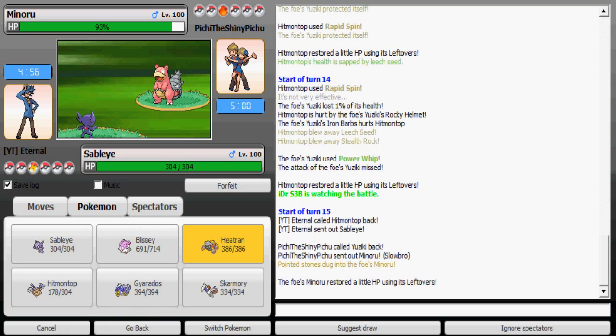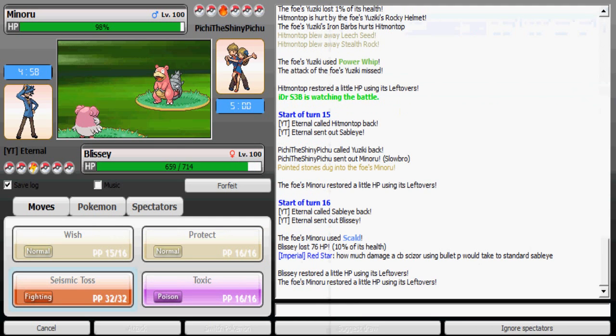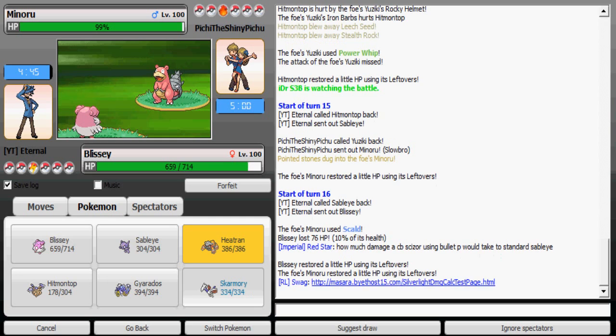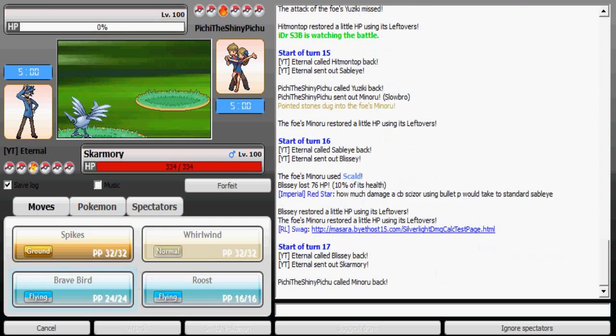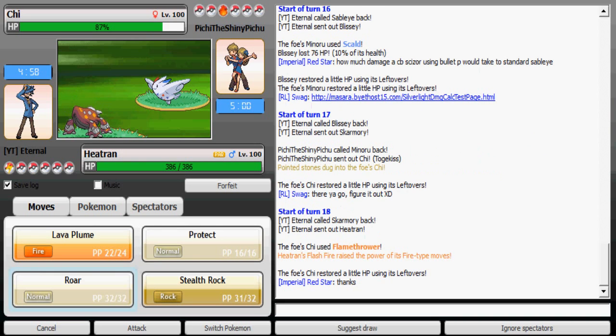He goes to Slowbro — I don't want to risk a Scald burn so I'm gonna switch out to Blissey. As expected he uses Scald. He's gonna expect me to use Toxic, so I'm gonna go to Skarmory. He instead goes to Togekiss — not too safe, I don't know why he did that, could've used Toxic there. I'm gonna go to Heatran since I don't want to take the Flamethrower.